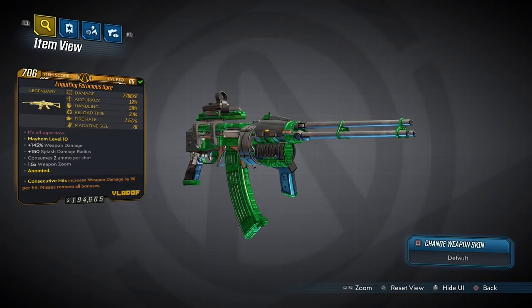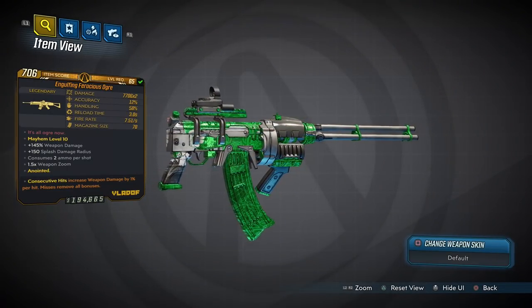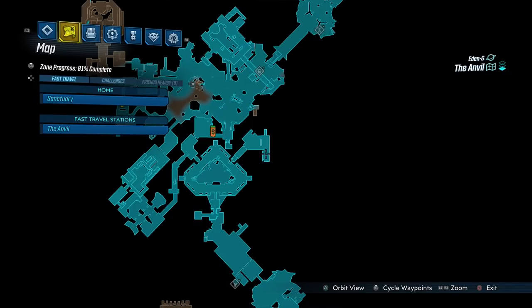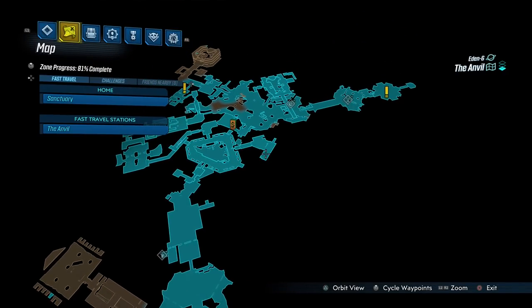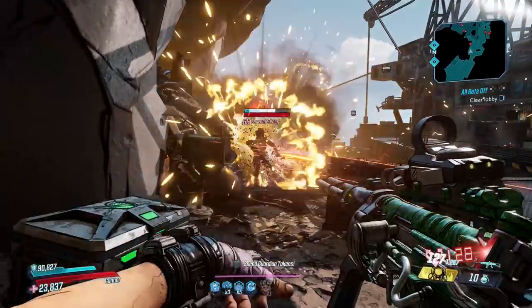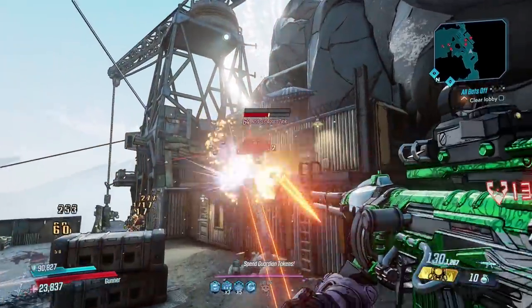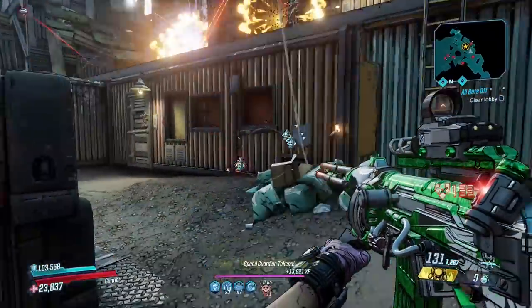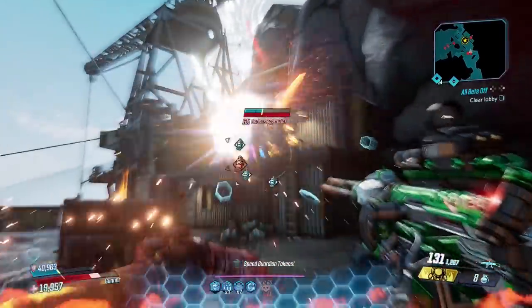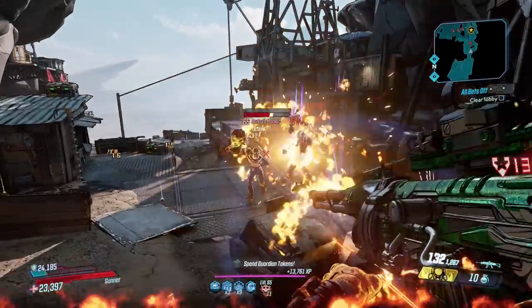Next up, the Ogre — a non-elemental explosive AR that has an increased chance to drop from Anointed Alpha around here in the Anvil, as part of the quest Malevolent Practice. The Ogre fires explosive projectiles that spew out of its barrel all willy-nilly; they don't really go where you want them to go and they don't get there very quickly, but it's close enough for it to do some heavy damage.